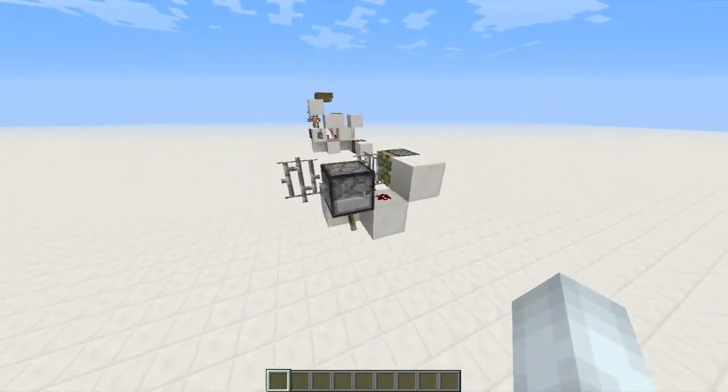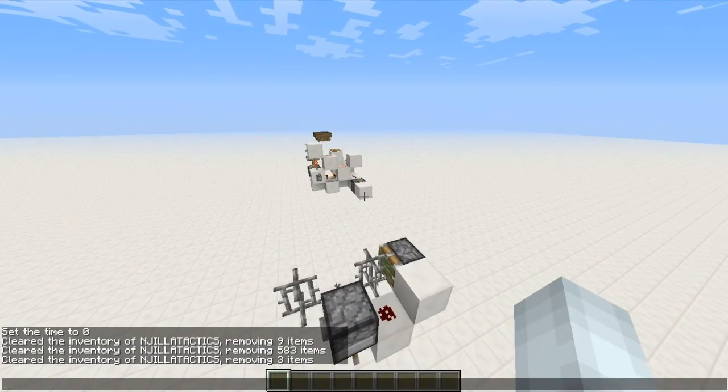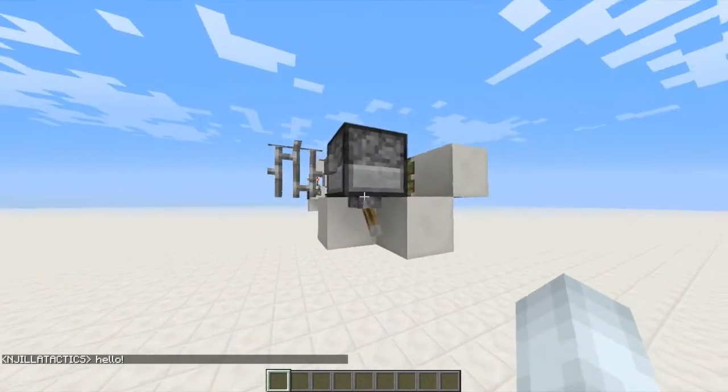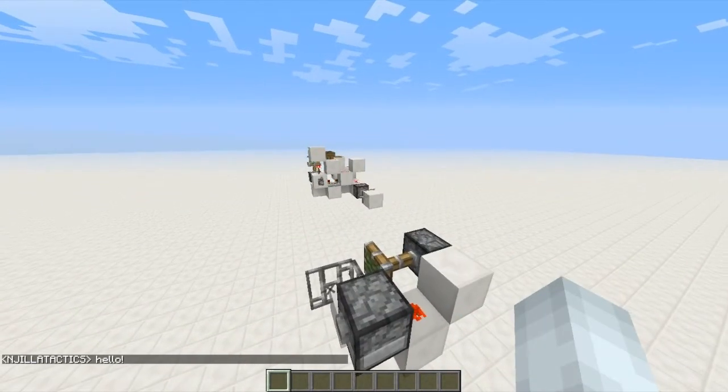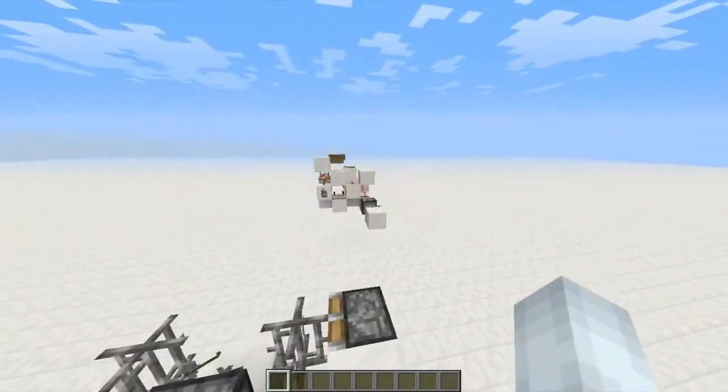So for example, if you watch that piston, I will click this button — I'm not using any command blocks, my chat is clearly turned on — so you can see that it activates. And if I flick this lever, it stays on, and it will continue to stay on until I turn it off.